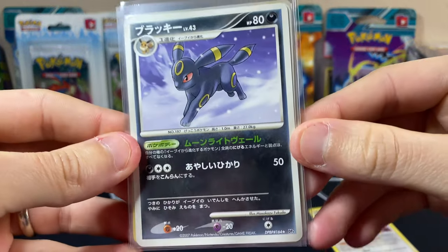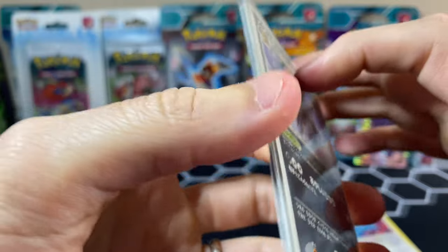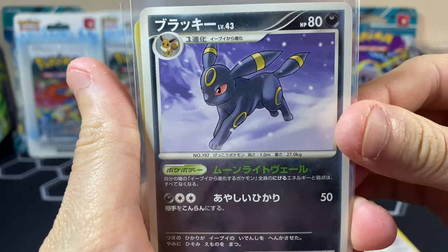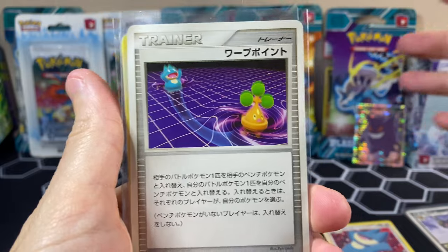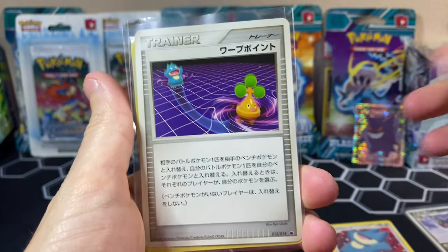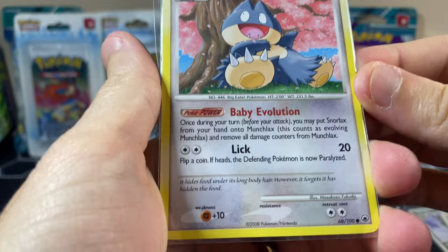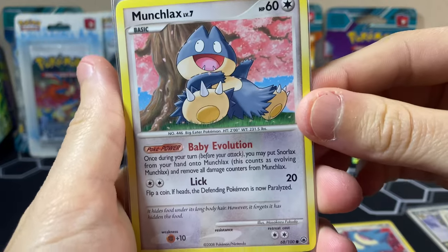Next up we have this Umbreon from Diamond and Pearl Moonlight Pursuit — the one with Darkrai and Cresselia Level X Pokemon. This is just a rare non-holo Umbreon in the snow. It's really nice, I would also grade this. And look, we have Bonsly and of course Munchlax from that same set. We got another Munchlax from a different set — this one's from 2008 and the other is from 2009, so they're one year apart. That is such a beautiful Munchlax.